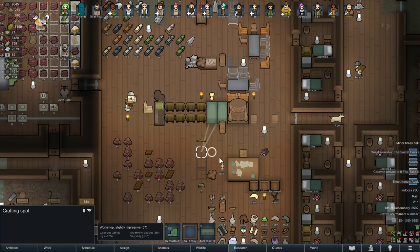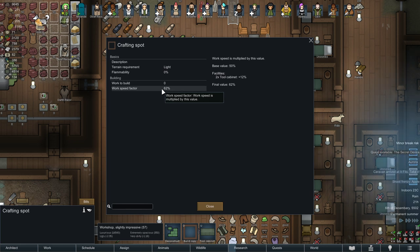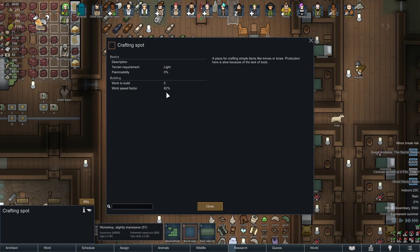So it will increase the speed. Over here it says crafting spot work speed 62%, and on the right side it shows facility two times two cabinet close, 12% final value 62%. So without the two cabinets it would be 50%. It may not be that much but it is worth it to be more efficient.